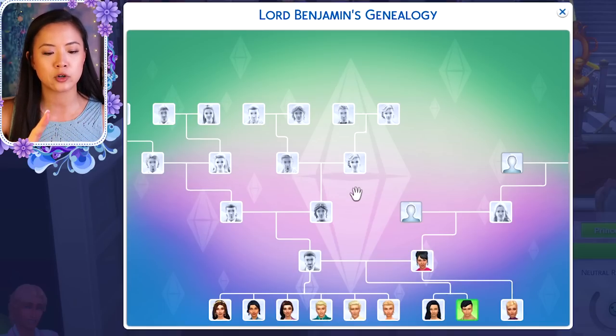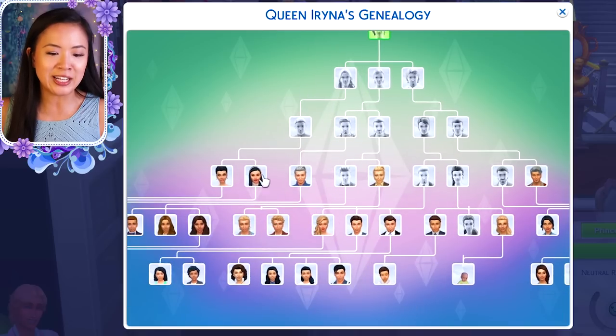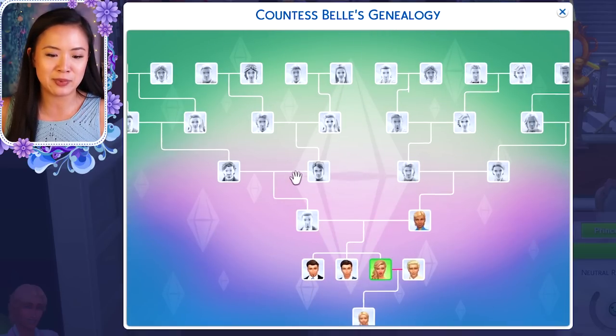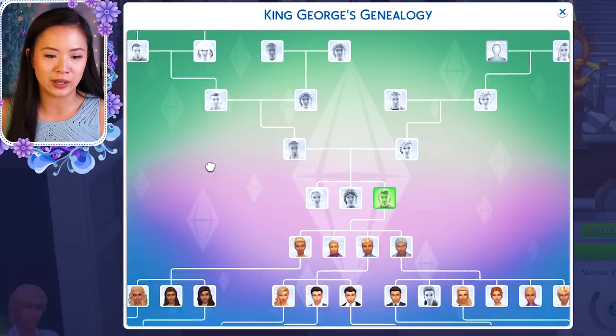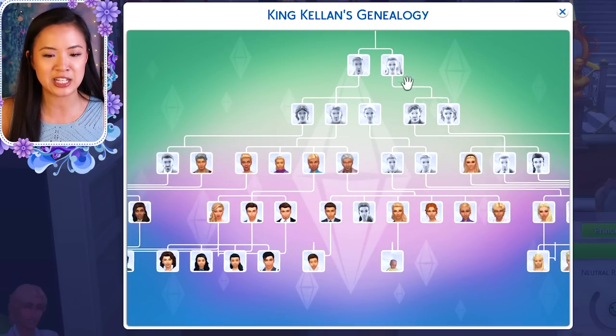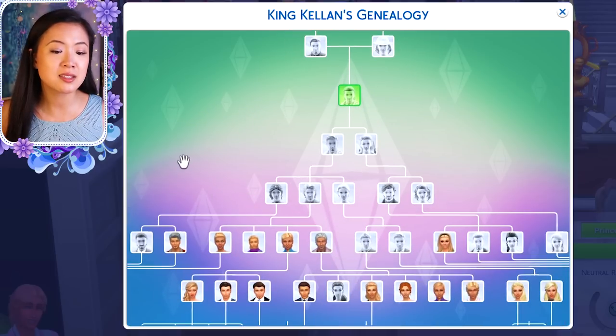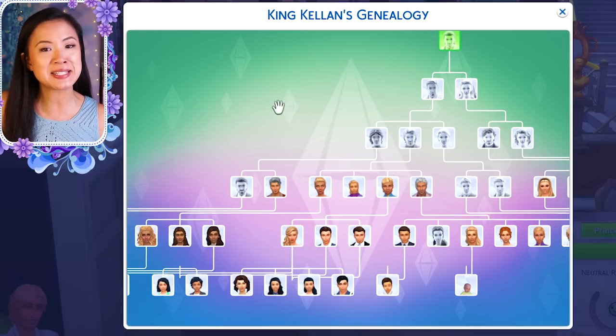I'll probably show my other family trees — Sulani, Glimmerbrook, and Salvadorada — in a separate episode, since those are much newer families. But obviously the big attraction here is how freaking big this royal family tree is. The Windenburg royal family tree is the biggest and it doesn't even fit on screen. That is the end of explaining the royal family tree as best as I can. Make sure you hit that like button if you enjoyed this video, subscribe, and turn on notifications so you never miss another video. See you in the next episode!